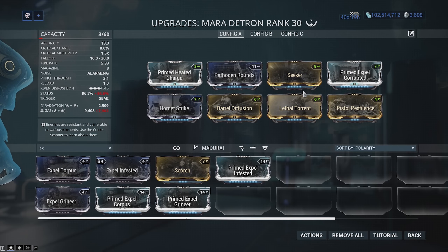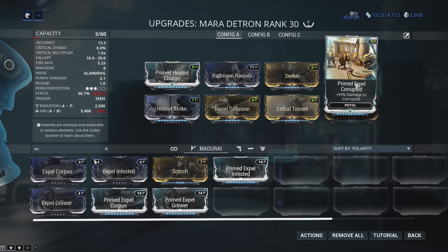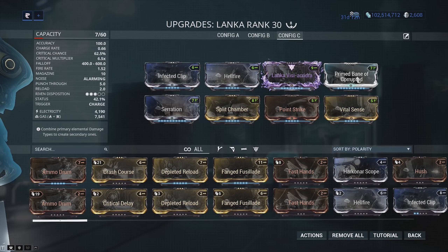So we have an Expel mod — let's go ahead and throw that on. We're fighting Corrupted, so we throw it in place of Scorch. We have lower status chance and lower gas damage, but this is going to triple-dip those gas procs and get more damage overall, which is going to be insane.